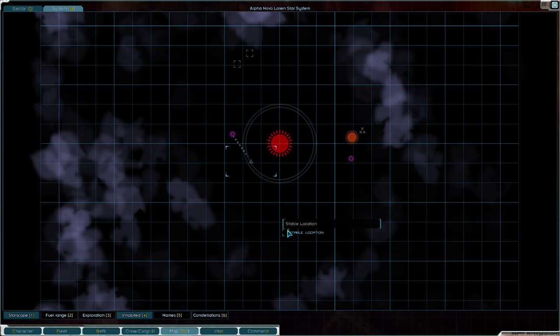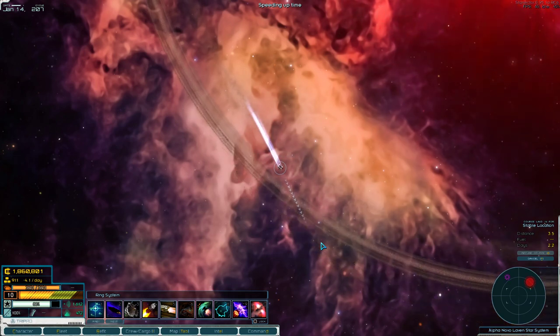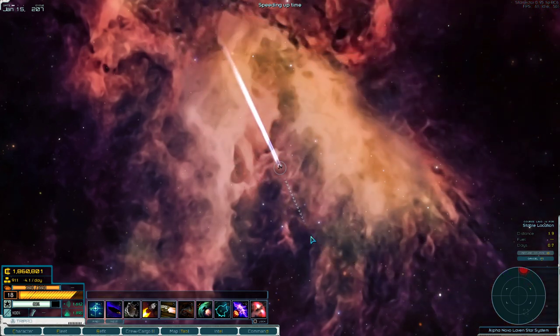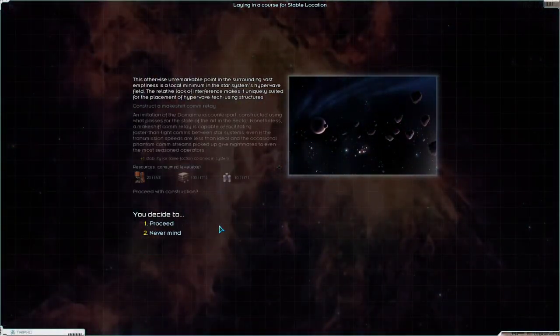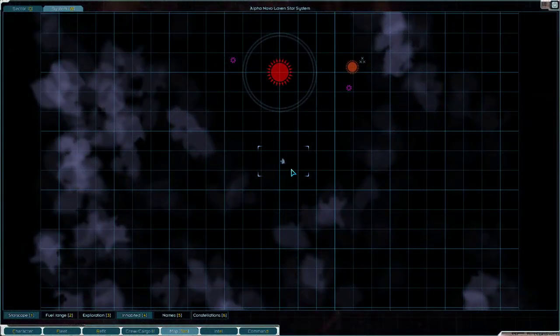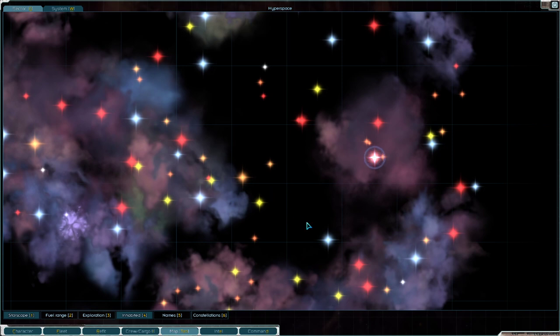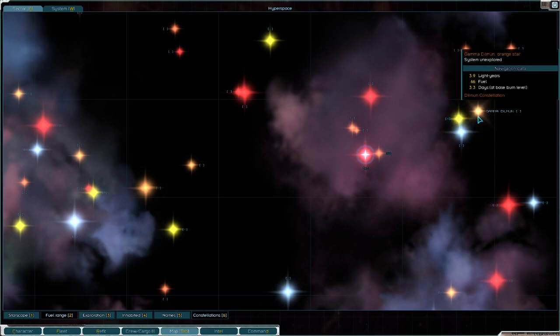We're going to cruise over here and see what we find. Maybe we find something cool. Alright, let's go down here to this stable point — see if there's anything hanging out down there. If not, we're at least going to put in a comm relay. Yeah, we're going to put in a comm relay. Alright, so we got some information here. Well, we're out here so we might as well do some more exploring.